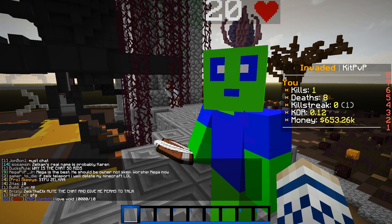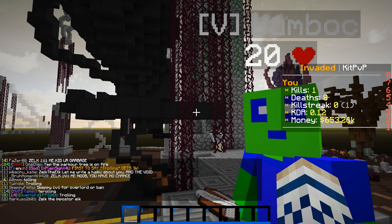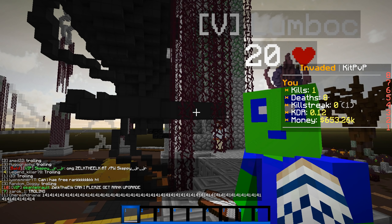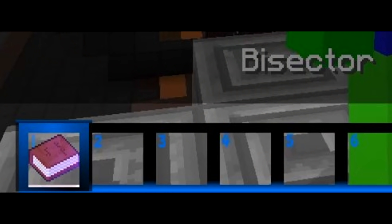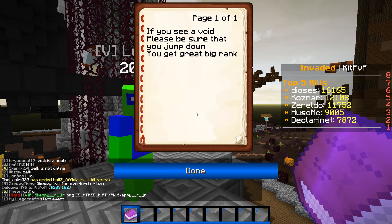Lumbach, this haiku better be good or I'm demoting you. What if I demote you first? Go on, do it then. No, I'm doing my haiku. That's the only reason — it's not like you don't have perms or anything. The haiku is going to be good when the title is bisector. If you see a void, please be sure that you jump down. You get great big rank.